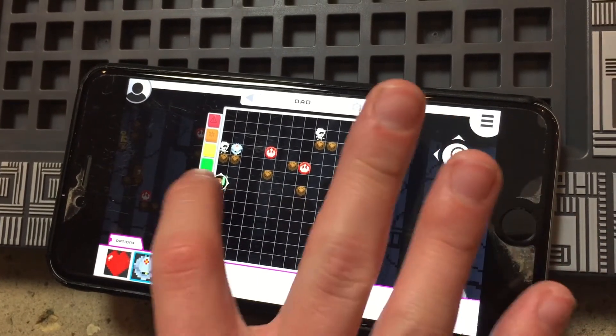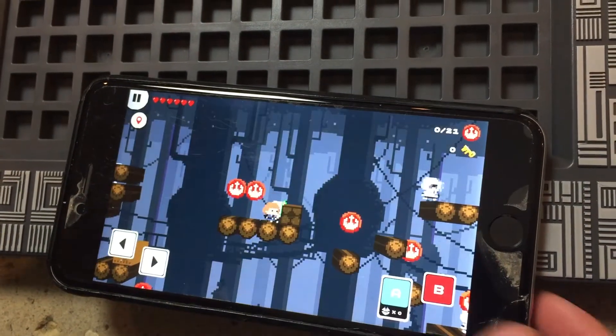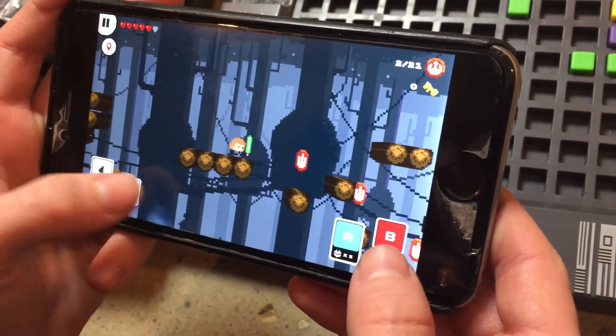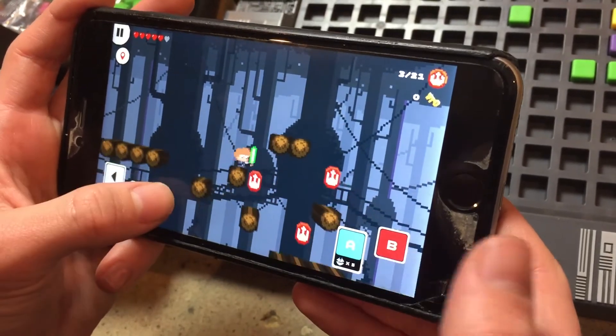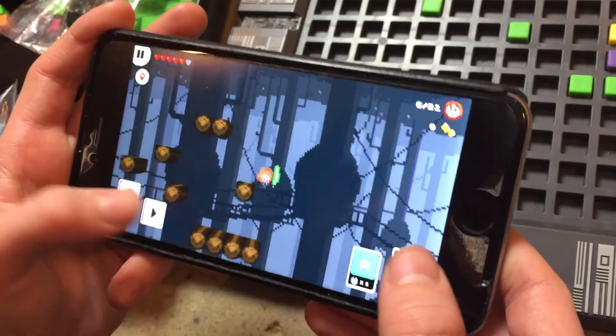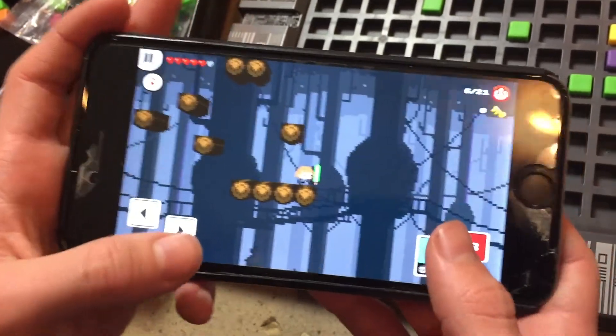So now we're going to play this level right here. He's falling right on a guy because it's right there. Now I've got a bomb, so I can use some bombs against enemies if I find any. What happened to my enemies that were right there? I don't know. And there's the end of that — so that's what we just made.